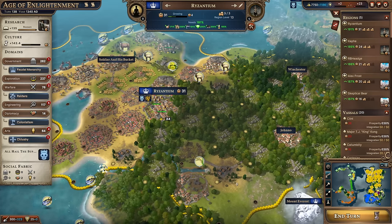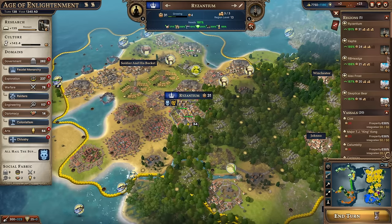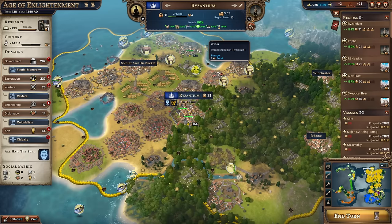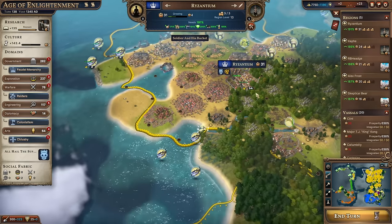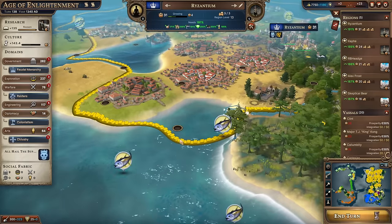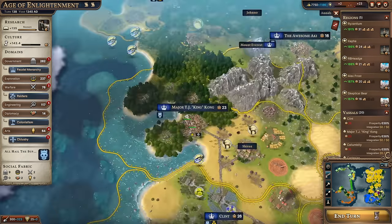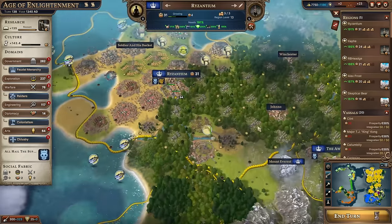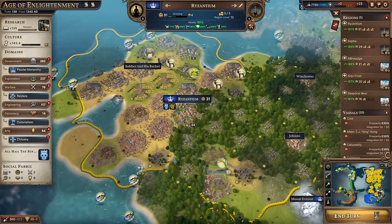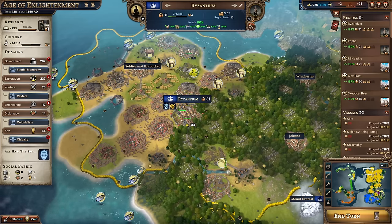In order to fully understand when to use regions and when to use vassals, we need to understand exactly what a region and a vassal is in the context of Millennia. When you look at the overlay on the right-hand side of the screen, you will see regions on top and vassals directly underneath them. This glorious city of Rhysantium is a region — its borders are solid with a little wall, no gaps. Vassal borders show little triangles. Clicking a vassal gives a very abridged overlay; clicking a region gives the full screen. A region is a major city that you have full control over, and control is the major identifying factor between regions and vassals.